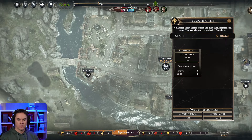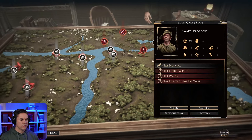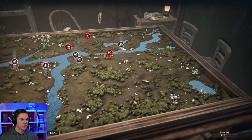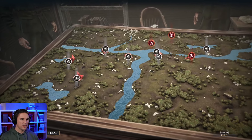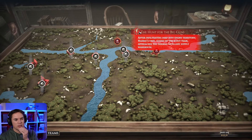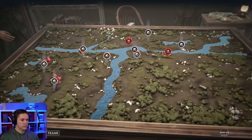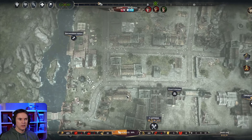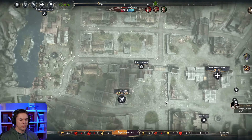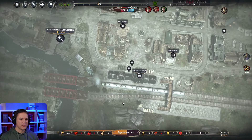I'm sure we could have got a better deal - I figured he was smuggling but anyway. Jack Porter's having a complain again. I think from day 1 to 21 is just chapter 1, yeah there's chapter 2 and 3. I didn't look when we started the game to see if they were kicking off yet. This is the hunt for the big guns - after infiltrating deep into enemy territory, Harris's unit guided by the scout team approaches the German artillery supply warehouse. Assign him with his dog. I think we're back on track.